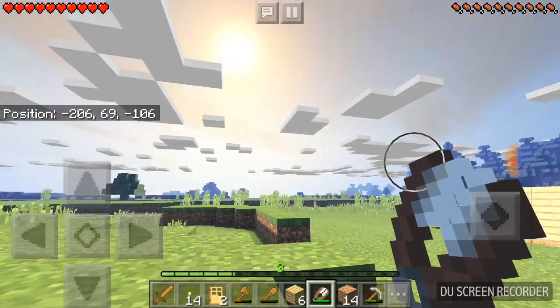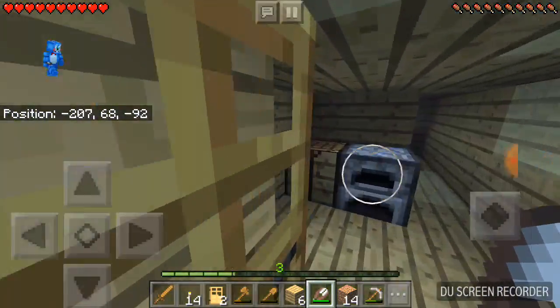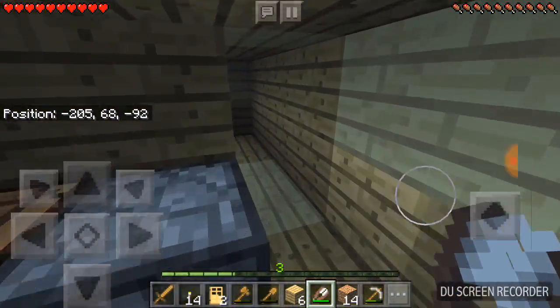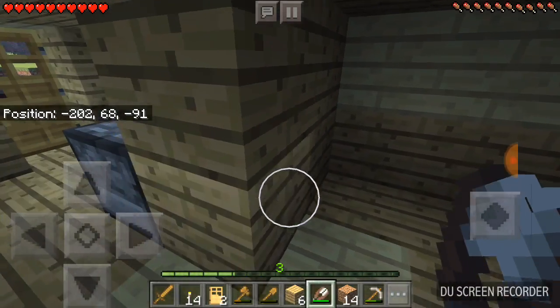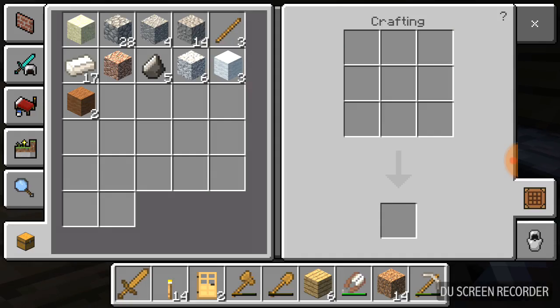Where is the sun? Oh, there's the sun. Alright, let's head inside, shut our door. Let's go to our crafting — wait, that's our furnace. Let's go to our crafting table here and make ourselves a little bit of a bed.